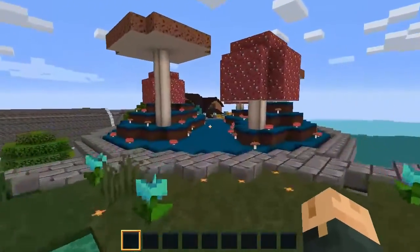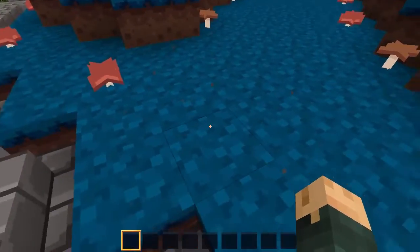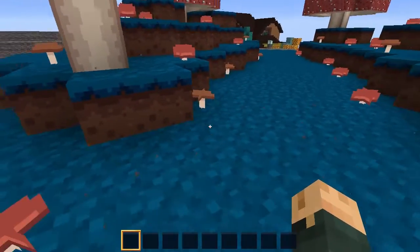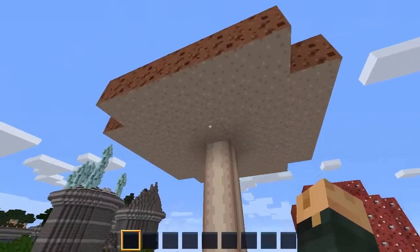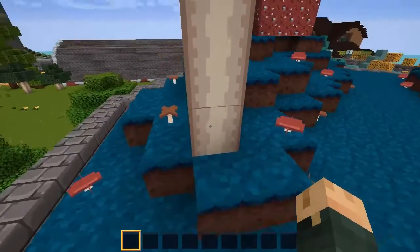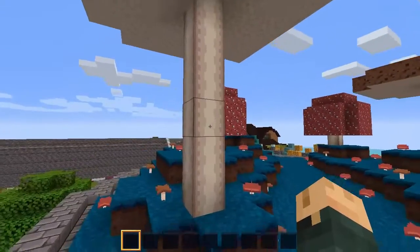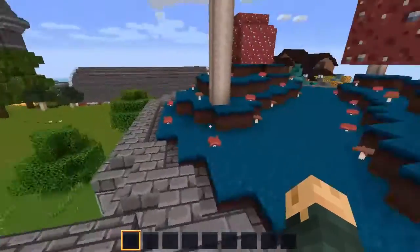Coming over to the mushroom biome, we see that the mycelium is just blue grass — not from Tennessee, just regular blue grass. Again, it kind of makes the block feel less special when it's just a recolor of something else. The mushrooms are very plain and very unshaded, and they don't look like they belong in the same pack with the grass. The mushrooms do a lot more of the plain field with little white specks, and I actually like the mushroom stock a lot more than I like the wood in this pack, since it feels more consistent with the majority of the pack.